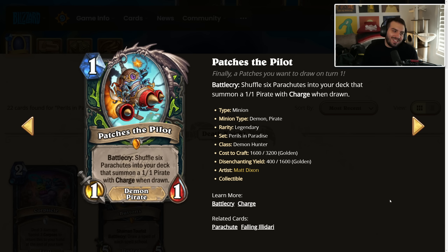Patches the Pilot is really interesting, and of course this card is for Demon Hunter. One mana, 1/1, battlecry shuffles six parachutes into your deck that summon a 1/1 pirate with charge when drawn. So theoretically, you could play this on turn one and then draw six 1/1s that deal six damage. That's insane — this is a pretty great card. Shaman is the tourist for Demon Hunter, so shaman could use this too, and I think shaman will probably want to. There are so many ways to draw in Demon Hunter, I can't imagine a world where Demon Hunter doesn't want this. It's good on turn one; not the greatest late-game draw, but you're pretty happy playing it as a one-mana 1/1. It's also a demon and a pirate, so there are pirate synergies and demon synergies.